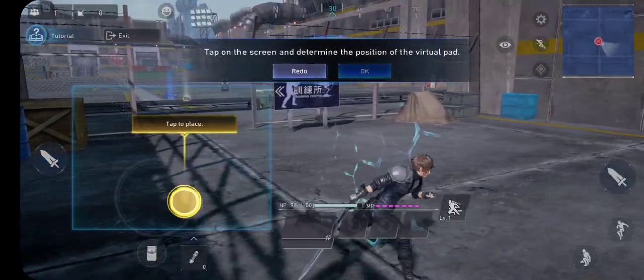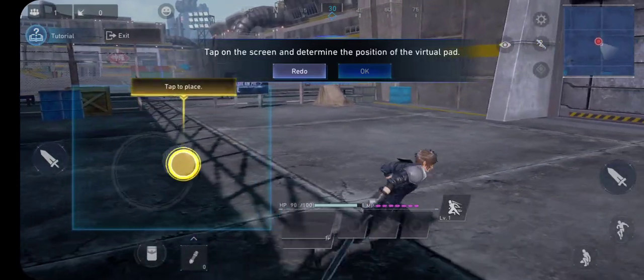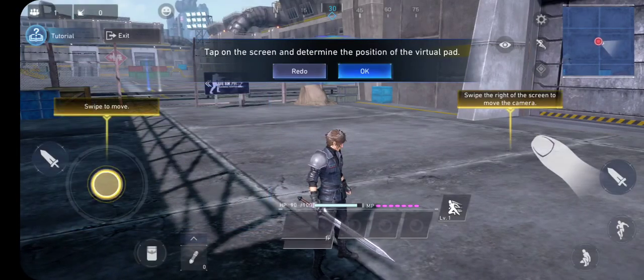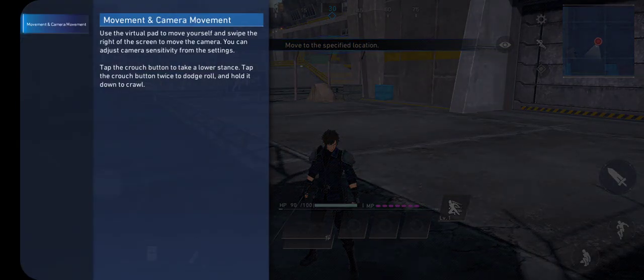Tap on the screen and determine the position of the virtual pad. I think we should probably have it right there. That's kind of cool and something different - you can actually pick where you want the button to be.